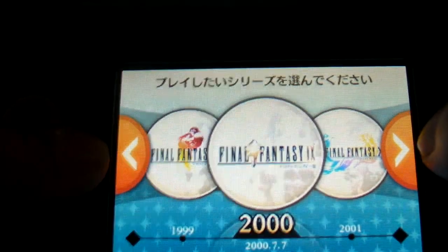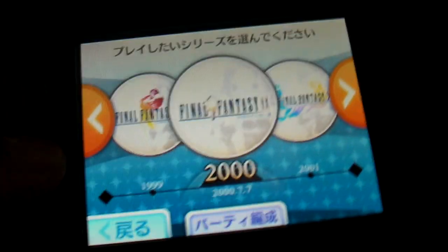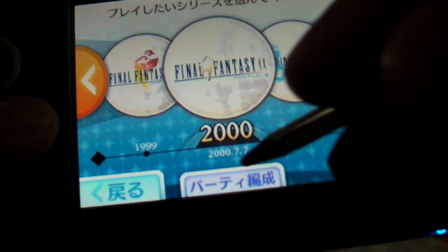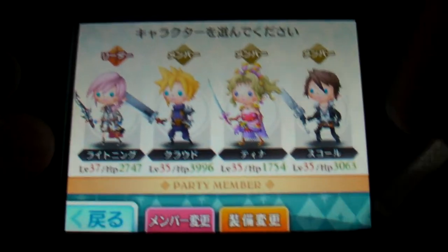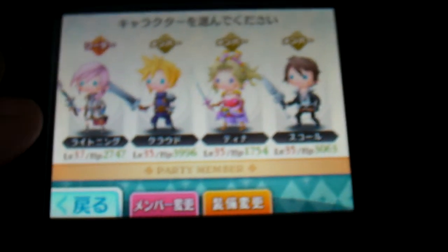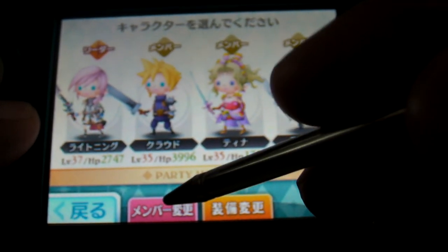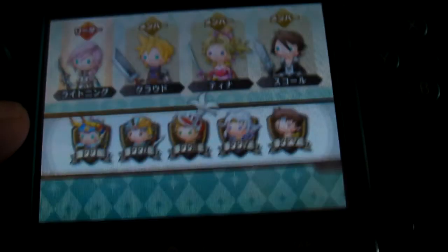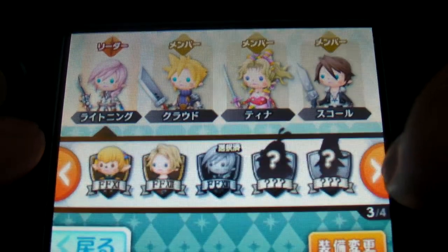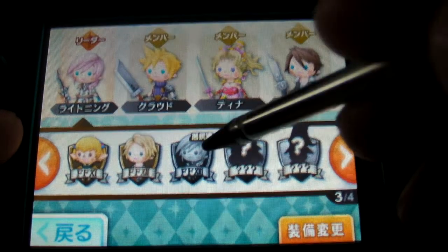Before I show you the gameplay, I'll run you through the other configuration. Of course, you can choose your own party — let's have a look at the party members. This is my current party. You can change party member and change equipment; there is a bit of an RPG context in this game. When you go to change party member, it lets you choose from all the characters across each game, though there are some unlockable ones you need to earn.